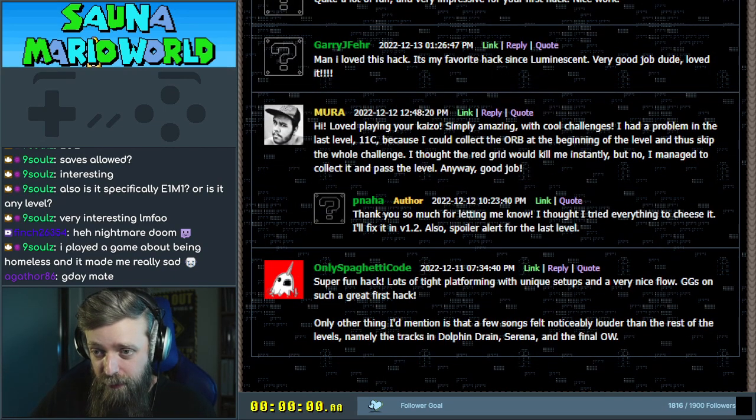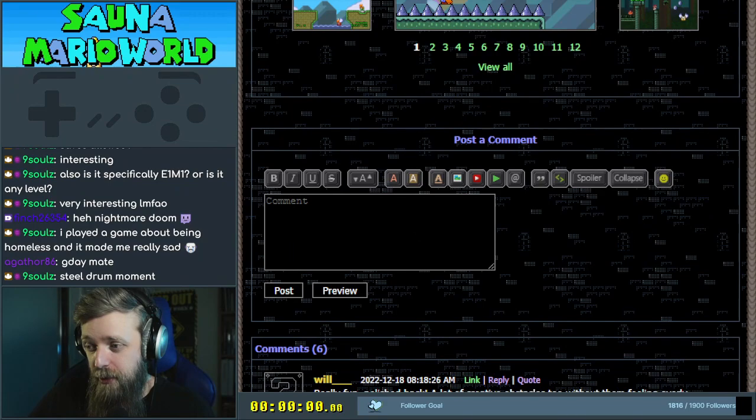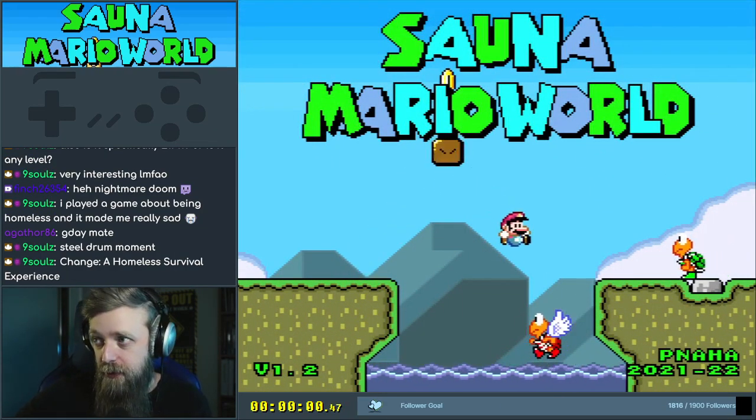Spaghetti code — thought it was cool, but a few songs were louder than the rest. Mura cheesed a level by collecting an orb, and Will possibly also did the same thing. People are saying it's fun and impressive for a first hack. I didn't read that — why don't we have a try and see if this is good? I'm looking for something good.